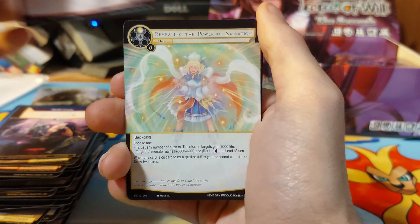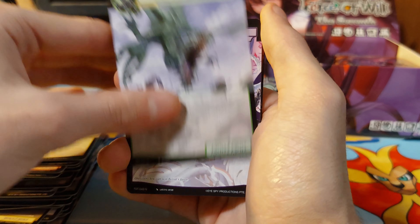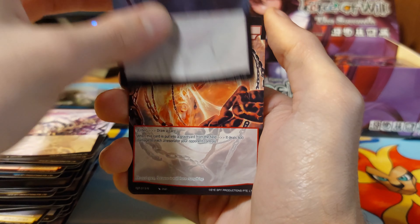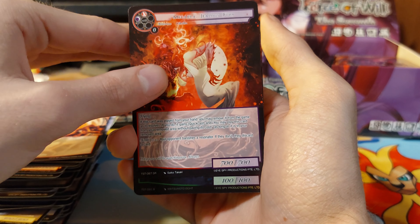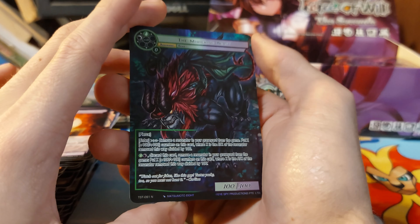Prideful fire, revealing the power of salvation, starving dragon, cradle of crippling despair, cradle of scorching heat. We have a super rare — that one's actually pretty cool.